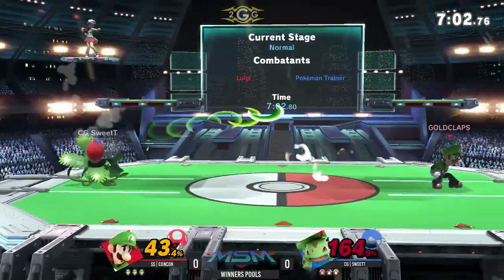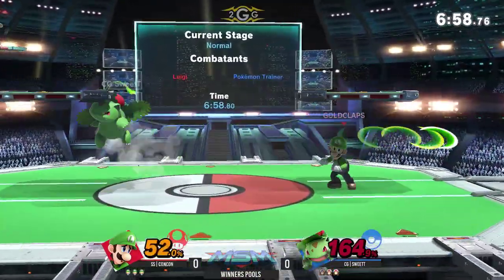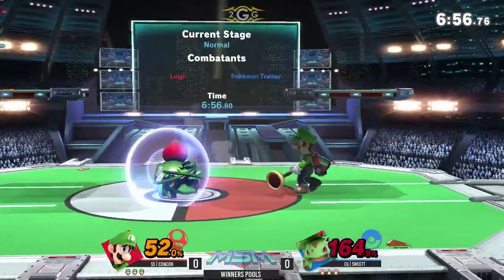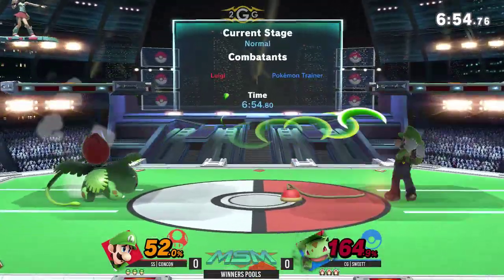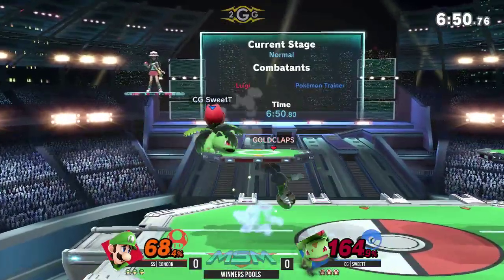Luigi had a problem with people pushing him back in Smash 4. Now his grab reaches so far that it's not that big of a deal. Before, Luigi would have to get super close to grab you. And then you needed a power shield. Now he can normal shield and grab you a lot of the time.